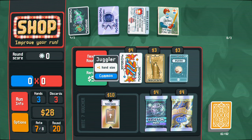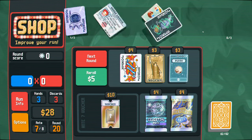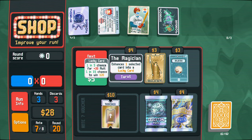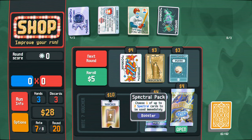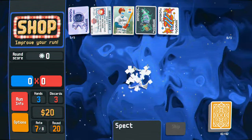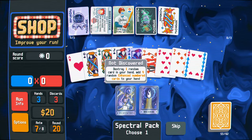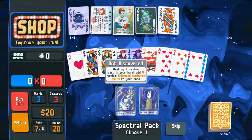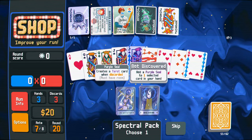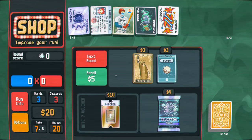Nice. Plus one hand size - I do like that. But it's gonna die anyways because I'm gonna feed it to this guy. Tarot cards. Make something a lucky card. We can just buy the spectral pack now. Keep feeding this. We'll go ahead and buy this. Destroy one random card in your hand. Add four random enhanced numbered cards to your deck. I don't really feel super strongly about any of those. Creates a tarot with a purple seal - let's go ahead and do this.